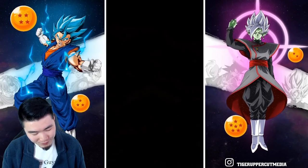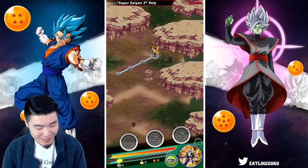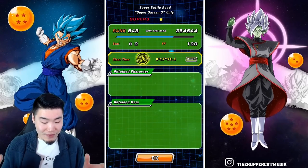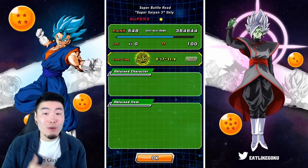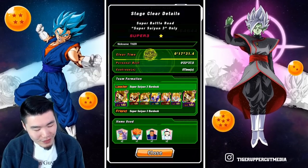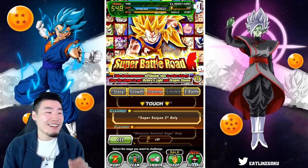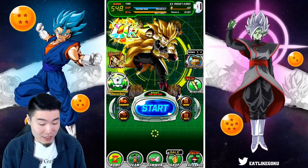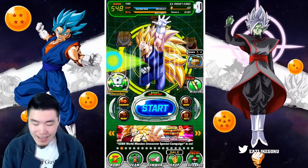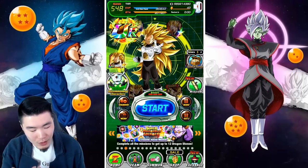GG! At the end of this run we still have two items left. Our final time for this Super Saiyan 3 Heroes Team run is a new record — 17 minutes and 31 seconds. If I didn't talk so much during the run, we could have finished it even faster. I can't believe it took me 23 minutes before. The Heroes Team does really, really well on Super Battle Road. It would be even faster if I had these guys rainbowed, but all of them have at least one dupe, some have two. That is the showcase — hope you guys enjoyed it and let me know in the comments what you think about this mostly Heroes Super Saiyan 3 team.